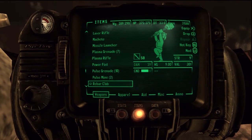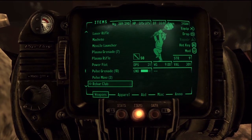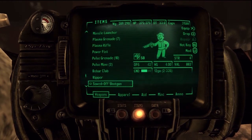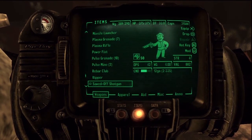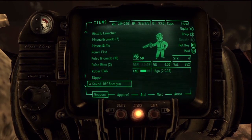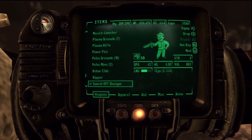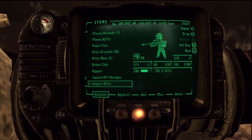The rebar club weighs 9 pounds and is worth about 300 caps — sell it, I don't like it very much anyway, it's a pain to use. The ripper is not easy to find but worth a good amount of caps in good condition. The sawed-off shotgun is a weird one — in Fallout 3 it was worth nearly nothing, maybe 120 caps even in best condition. In New Vegas, look at this: it's not even at prime condition and it's almost 900 caps, so don't pass that one up. It's not a great shotgun — I prefer the riot shotgun or the lever action — but for caps, pick them up and sell them. The sniper rifle is a good money-maker, especially early on, because finding ammo for it is not easy.